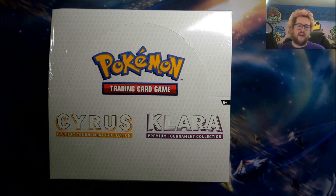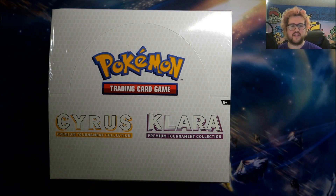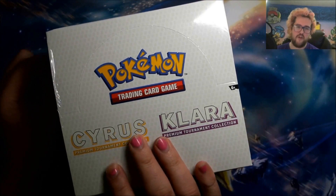Hey everyone, how is it going? Welcome back. Got some new products to open up today — new to us, they've been out a little while. These are the Cyrus and Clara premium tournament collections. I think they actually came out the weekend we were at PAX, but with Scarlet and Violet and stuff, that has been taking priority.